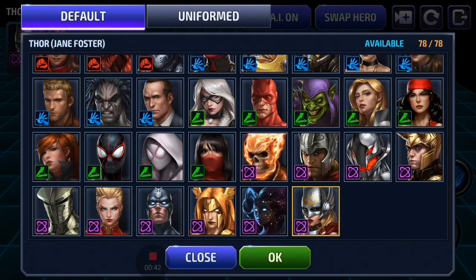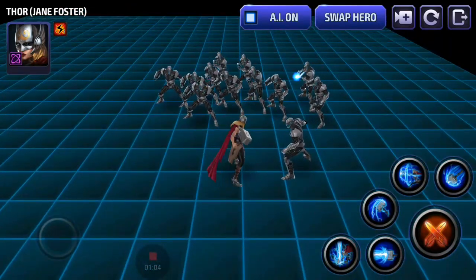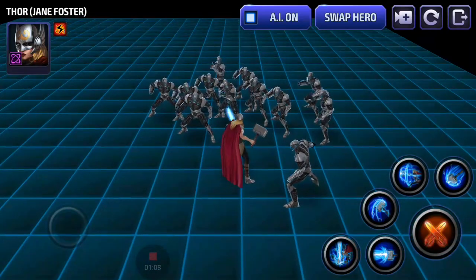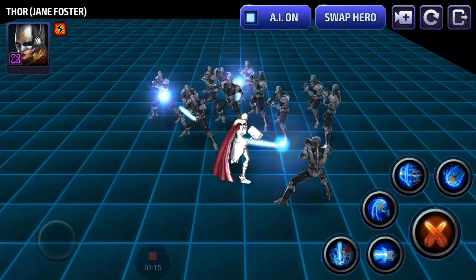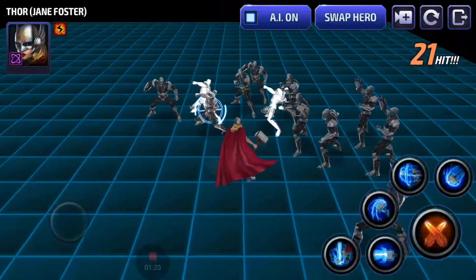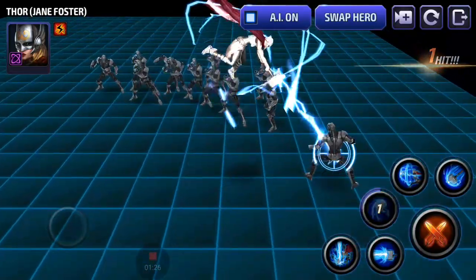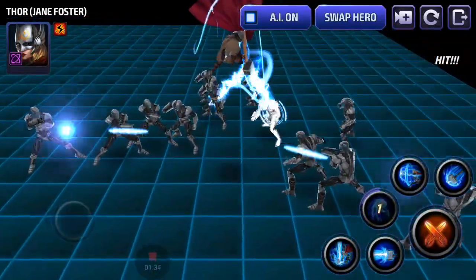Now, that's the short definition, but I want to go through every single character and tell you whether or not they have iframes. Starting with Jane Foster — I'll show you the best and fastest way to test for iframes even if you don't have the character. Go into the skill preview, turn the AI on so they start attacking you, then cast the skill. If the AI stops attacking, that means it's an iframe. This skill has a partial iframe — sometimes it triggers, sometimes it doesn't, it seems inconsistent.